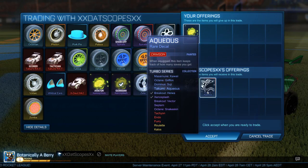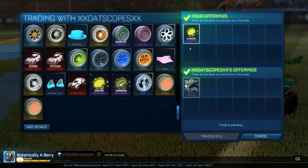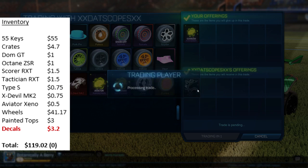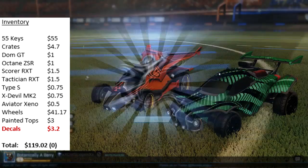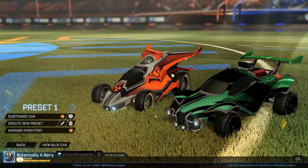For the next trade a guy invited me for my Guardian certified Zeno Splash — I rate this about 0.5 keys, and the offer I decided to go for was a Crimson Aqueous decal. This item is going to be pretty difficult to sell, but I think because it's crimson I might be able to get 1 key for someone who really likes the Takumi and the Aqueous decal.